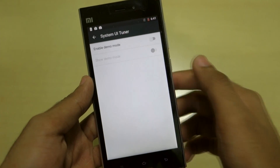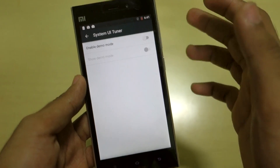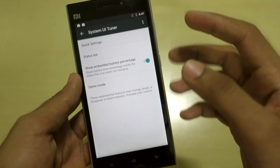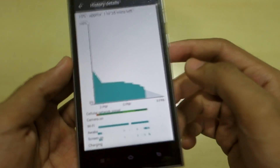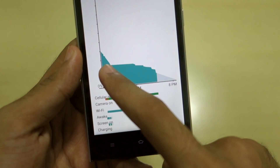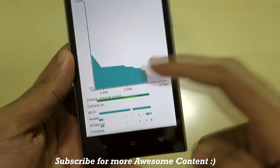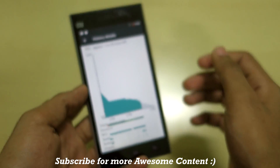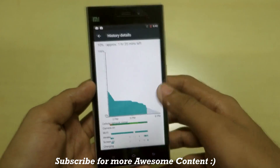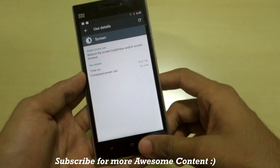The battery is at 10% right now. There's also a demo mode option — if you guys know about demo mode, let me know in the comments. The Doze mode is perfectly working on the Mi3. As you can see, the device was idle from 3 PM to almost 4:30–5 PM and was awake only once, with the rest of the time in sleep state. Screen-on time is just 31 minutes.